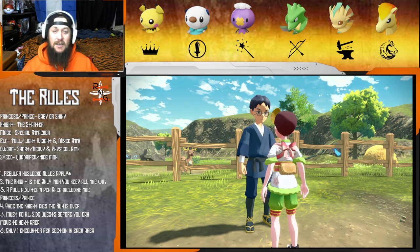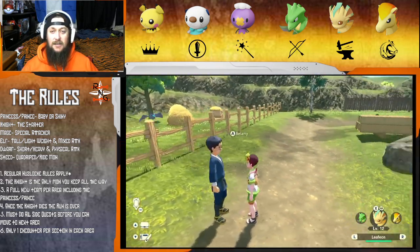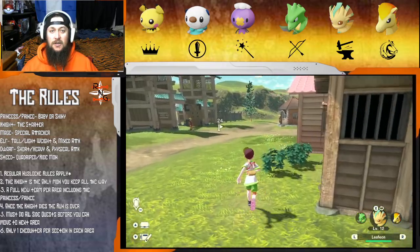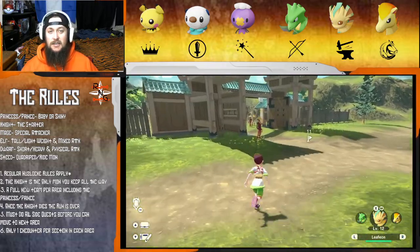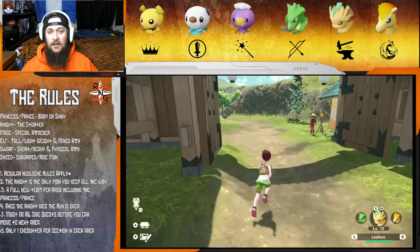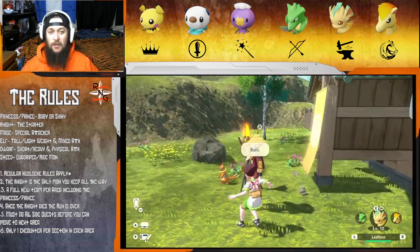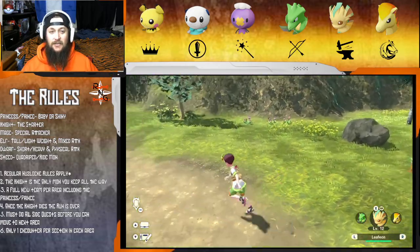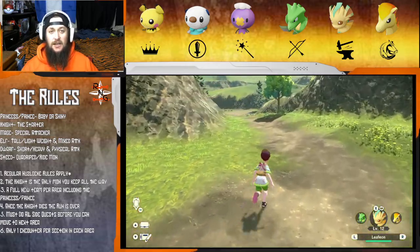We got a rare candy - nice! That's what I'm talking about. This is the back area right? Dorian - you know what, you are my new friend right here. Dorian, because you want the alpha, you're legit. Other guy - no.